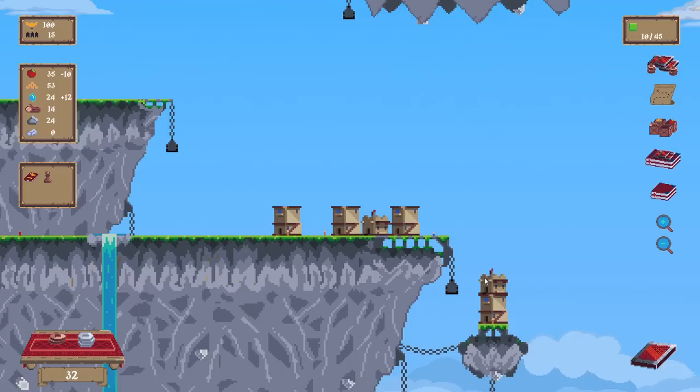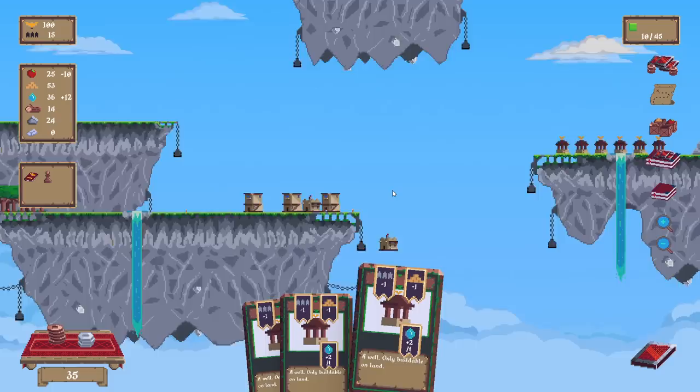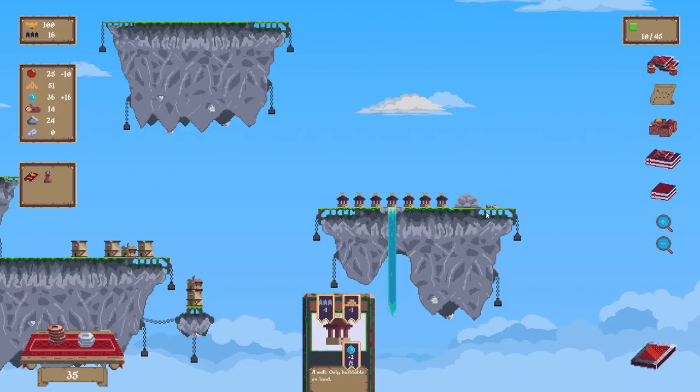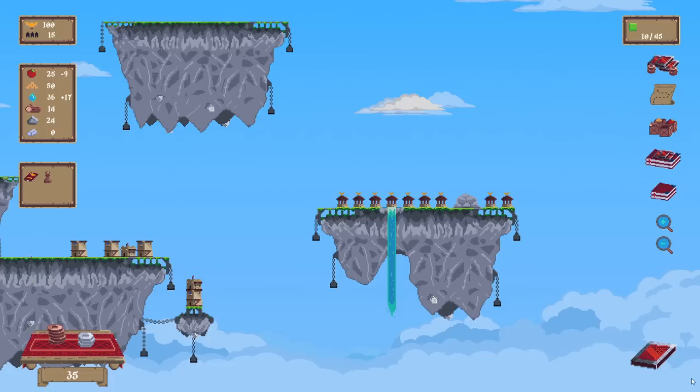I really want to build on top, but like — must be missing something. It doesn't feel like it makes a lot of sense. This is a mistake. But we can maybe trade. Let's trade our water — for what? Right now I'm going to need food.